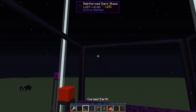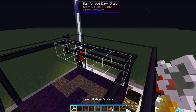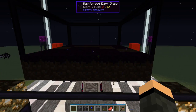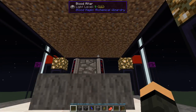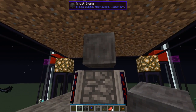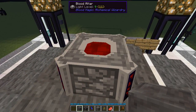Now we've got a mob farm going. Back to normal mode. Thanks to the magical cursed earth they will spawn even if you're right here. Usually what I do is put a half slab here - mobs fall into that little hole for whatever mechanic I'm using to push them in, and I just pick them up with the dagger of sacrifice so the LP goes into the altar.